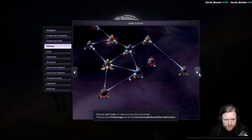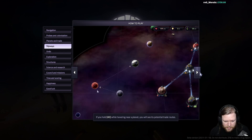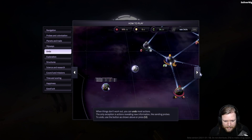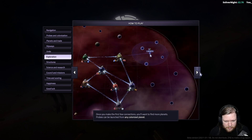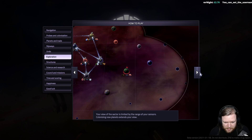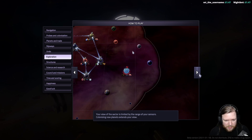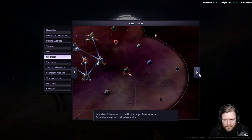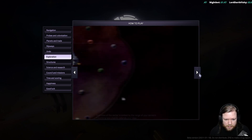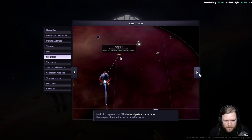Click away to zoom out or exit the view. If you hold Alt while hovering over a planet, you'll see the potential trade routes — that's good to know. Exploration: your view of the sector is limited by the range of your sensors; colonizing new planets extends your view. So the fog of war is not the edge of the map — it's just unexplored. In addition to planets, you'll find other objects and structures — hovering over them will show you how they work.